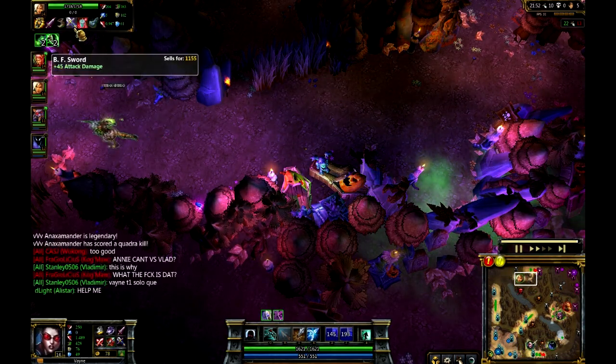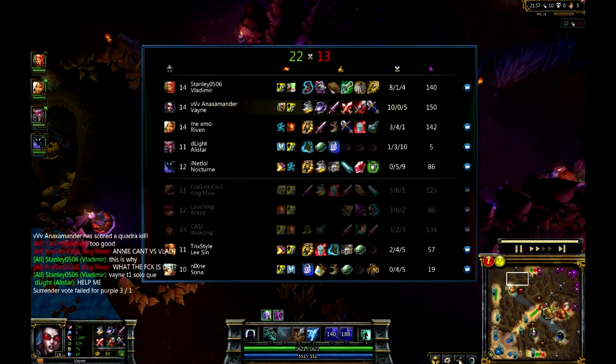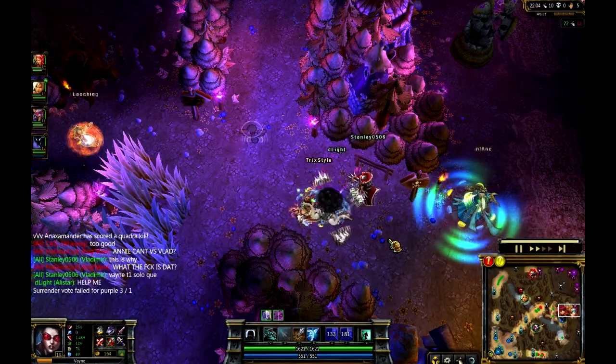Now picking up the BF Sword, Brutalizer, Riggles - obviously just very strong choices of items there. And most likely going to be turning that into a Bloodthirster. Infinity Edge not really the best way to go about things with your abilities that scale so heavily.